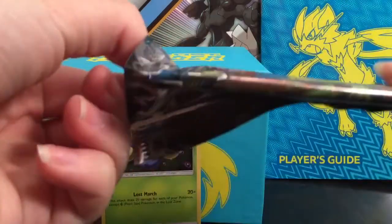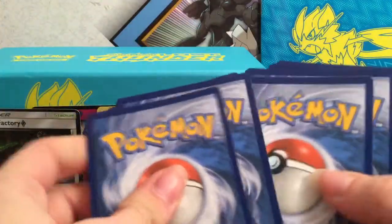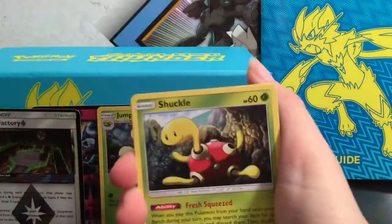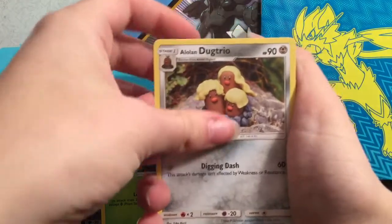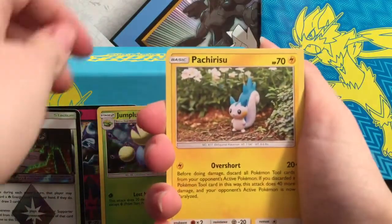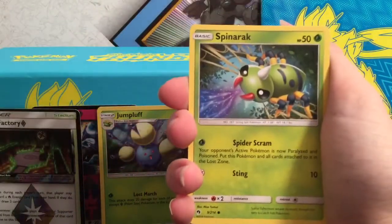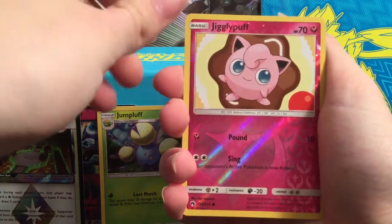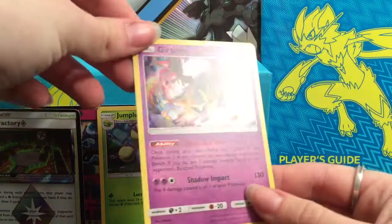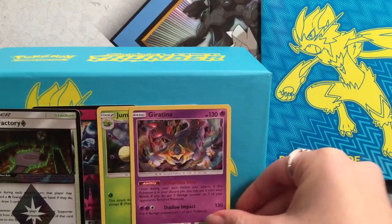Not that great so far, but we've got two packs left, so hopefully we can pull something out of one of these two. We have Lightning Energy, a Shuckle, Alolan Dugtrio, Professor Elm's Lecture, Triko, Chansey, Pachirisu, Popplio, Spinarak — Reverse Jigglypuff — and the rare is Giratina, which is a holographic card. That holo actually looks really cool, the art on this one is really cool. So that one will go back there.